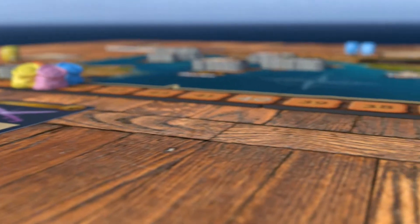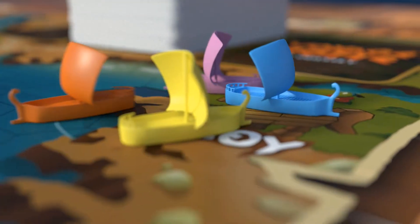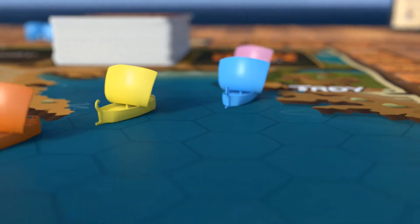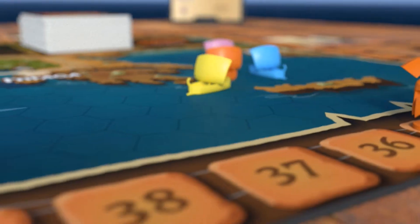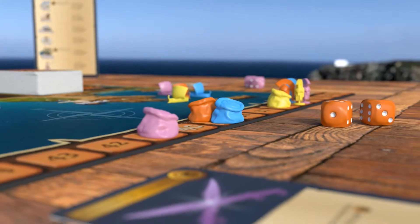Phase 3 is the movement phase — roll and move, starting with player 1 and going clockwise around the table. Once everyone has finished moving, the phase ends. Keep in mind that some cards affect how ships move, and each time the ship moves, supplies are consumed — the crew has to eat and drink.